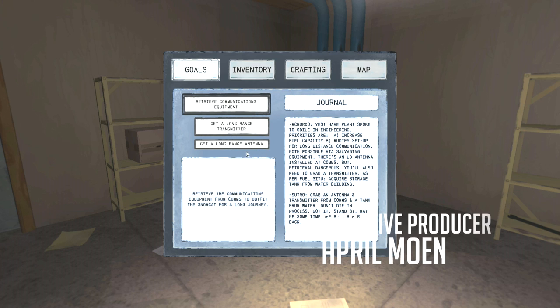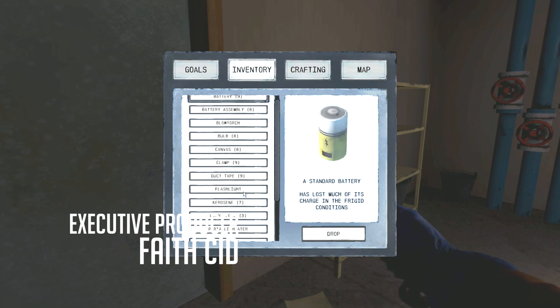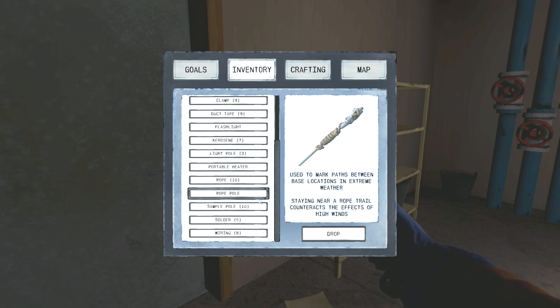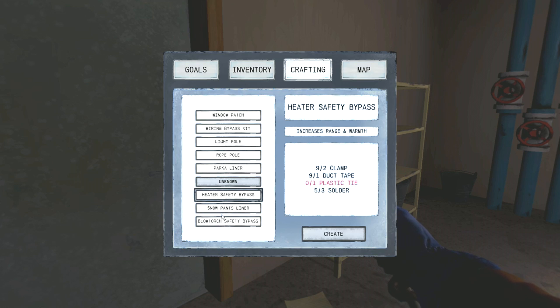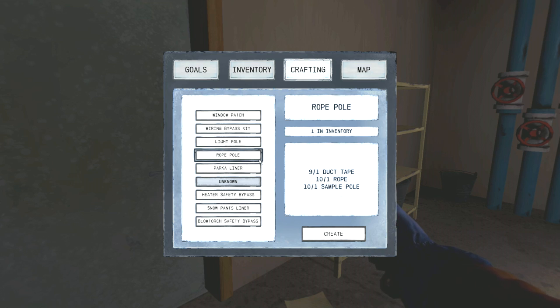I don't know if I can carry both of these at the same time, hopefully. Otherwise we're just gonna have to make double the amount of trips, which kind of sucks. We're also gonna try to drop down a series of rope poles. I don't know how many we have - let's check inventory. Rope poles - we got poles, and I think we have 10 rope and 10 poles.